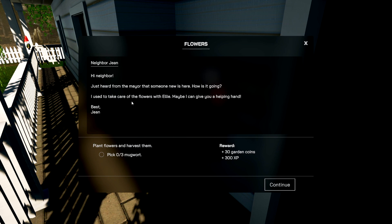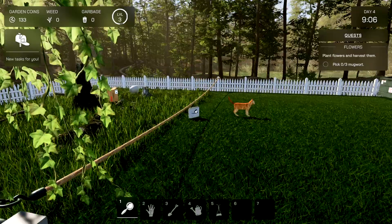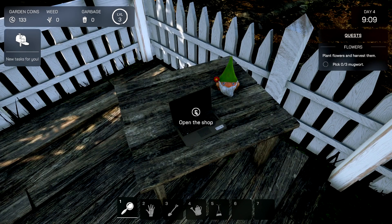"Hi neighbor, just heard from the mayor that someone new is here." Yeah of course, how's it going? You could just come over! "You're doing great — please take care of flowers for Ellie. Maybe I can give you a helping hand — pick three mugwort." What?!